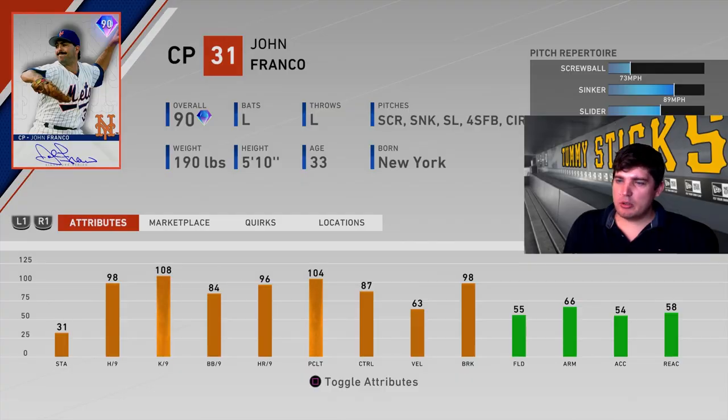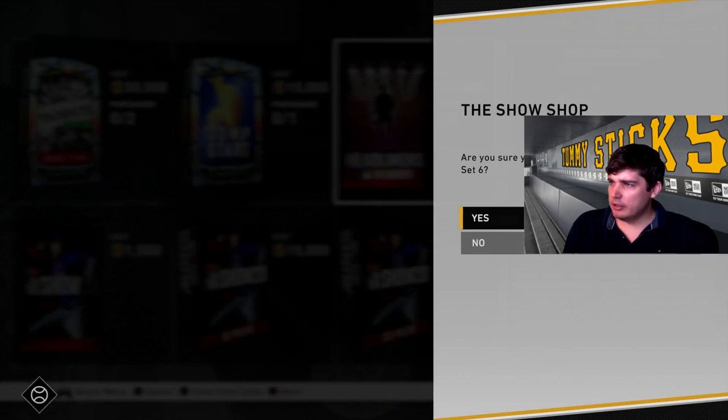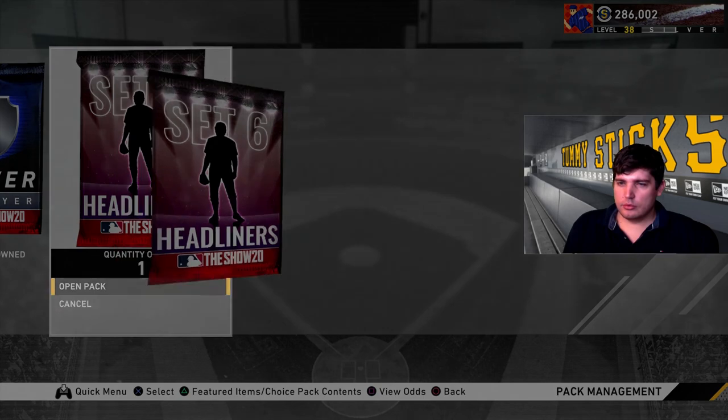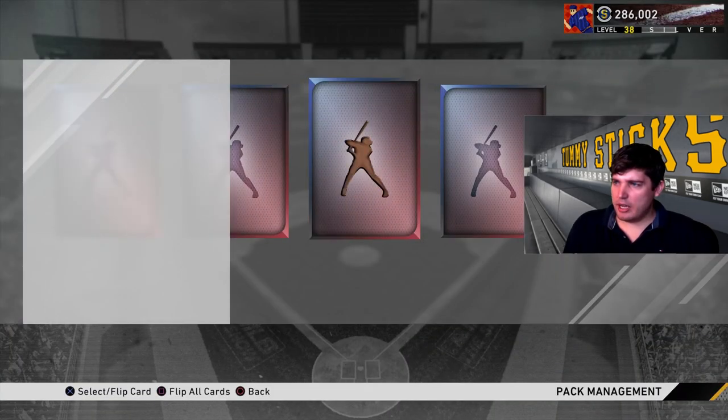Here's the packs — we'll see what Franco's got in store for us. So he's not a starting pitcher. Let's try and pull him, try and get ourselves a Franco. Is it just one card that comes out? Yeah, just one card sadly.